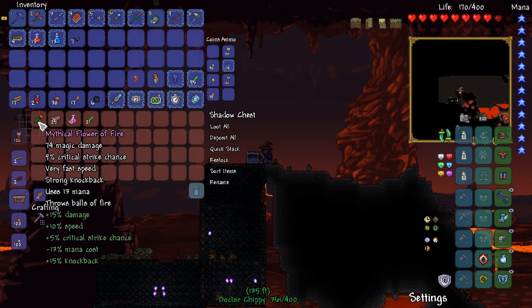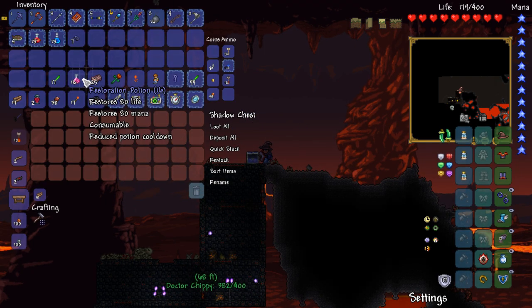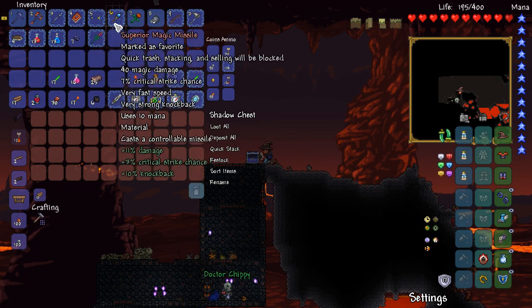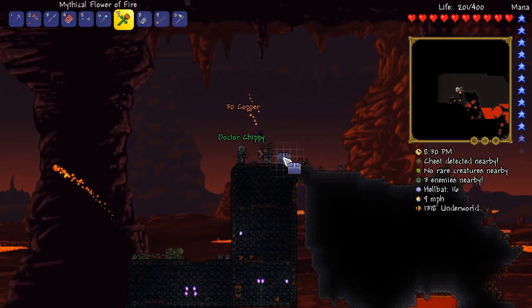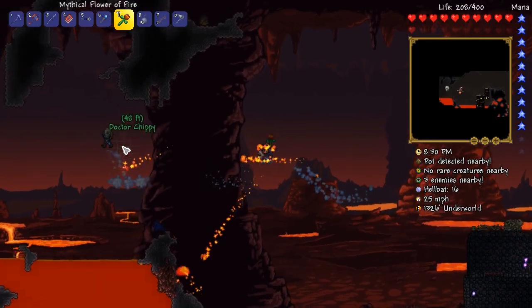It's a mythical flower of fire! Did we get any cool potions? I really like Inferno potions. Unfortunately not — we've got a bunch of meteorite bars and restoration potions. This thing does 74 damage. Show it off! That is some serious damage. We're going to have to get you the cursed flame straight away because that's like its alternative.